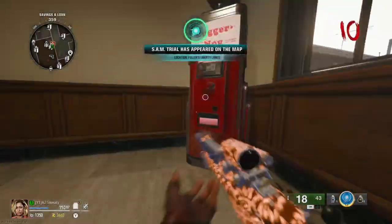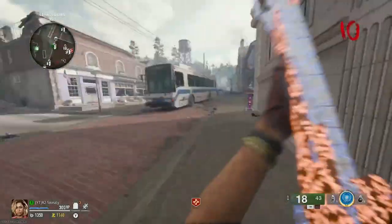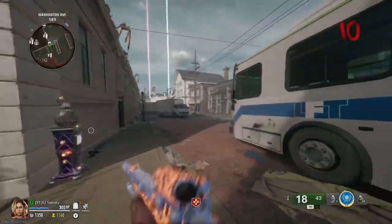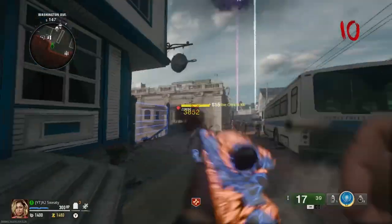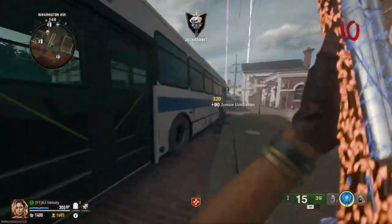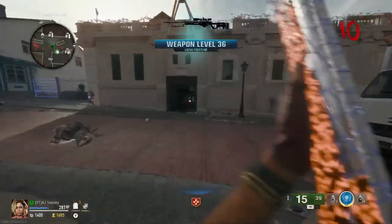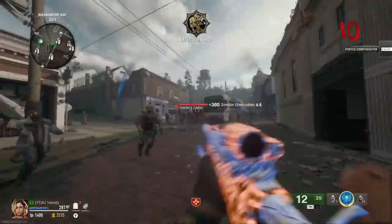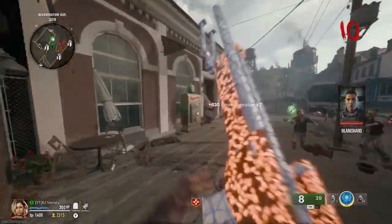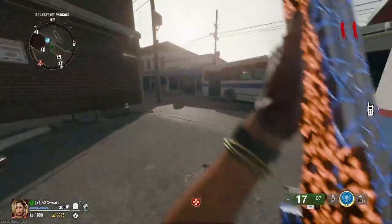Let's open up this door, get some Juggernog going, and then grab Quick Revive because at the moment we're researching Quick Revive which is pretty good. Now there is a way to get Deadshot Daiquiri pretty easily - you shoot cans at the back of the map. But I can't be bothered doing that, and I've already gotten the base camo so there's no point grabbing Deadshot Daiquiri anyway.